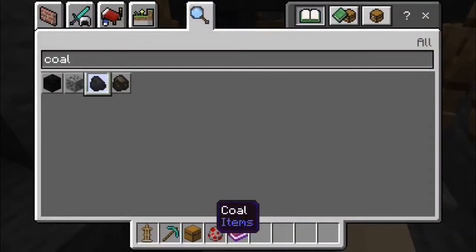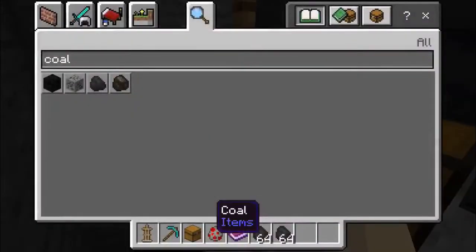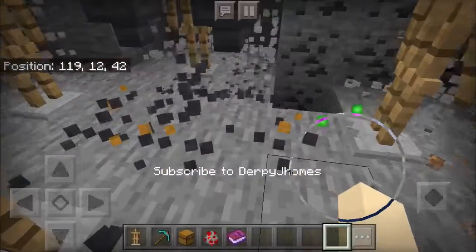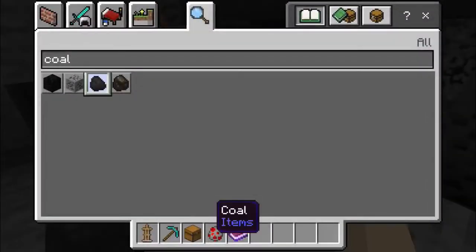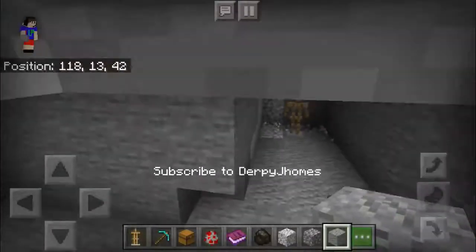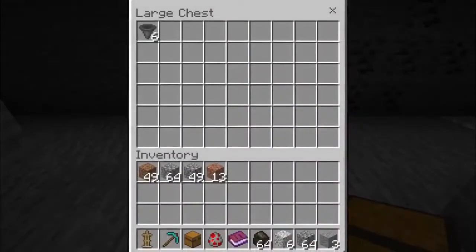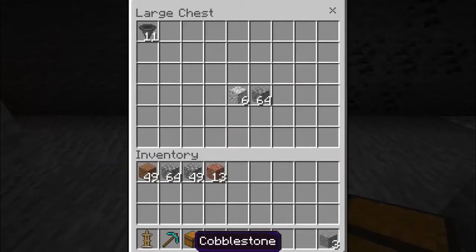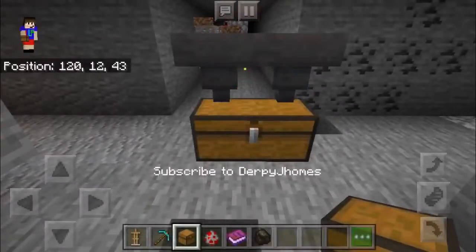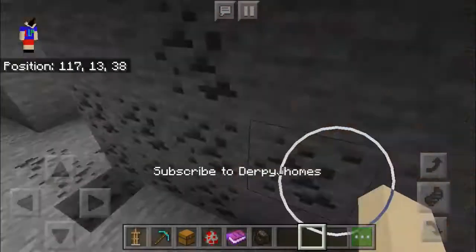It doesn't. Okay, let's give these guys their coal. You just drop the coal down and they all get coal. Just keep dropping coal. Here you go, you can have all this stuff. Where are you getting all these hoppers? And there they go, they're off!